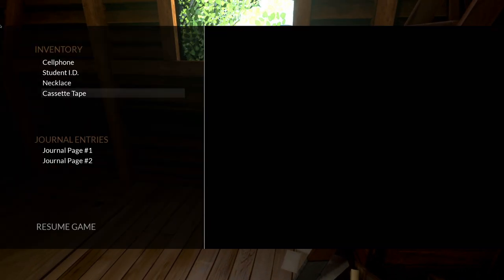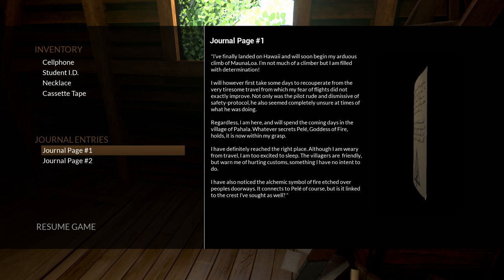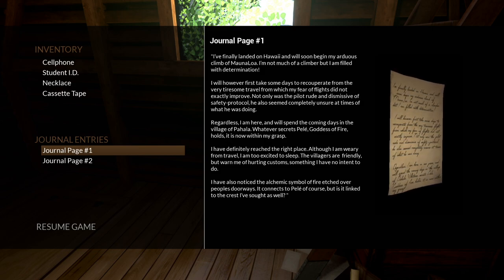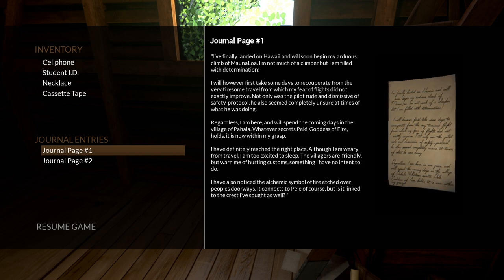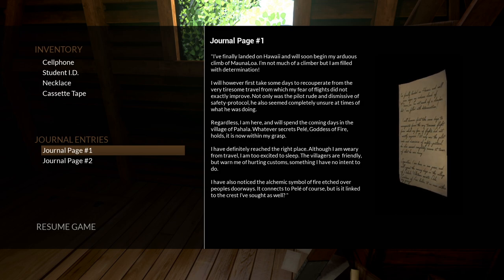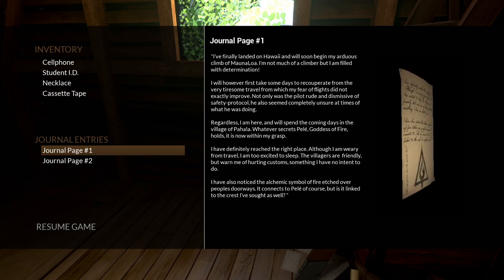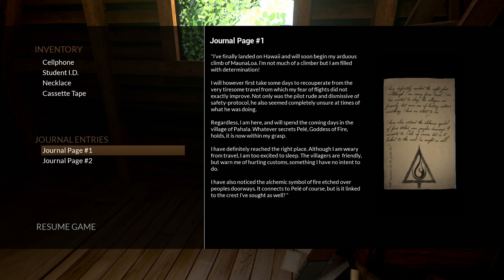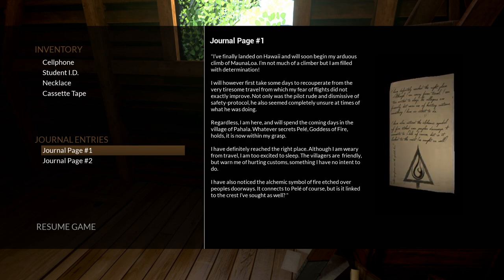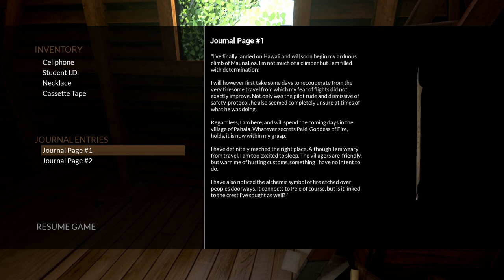Maybe these journal entries are actually the solution. Reading entry one: 'I finally landed in Hawaii for the arduous climb of Mauna Loa. I'll take base camp to recuperate — my fear of flights didn't help. The pilot was rude and dismissive of safety protocol. I am here, in the village of Pahala. Whatever secrets Pele, goddess of fire holds, is now within my grasp. The villagers warn of hurting customs. I noticed an alchemic symbol of fire etched over people's doorways — it connects to Pele but is also linked to the crest.' So that triangle symbol is important.